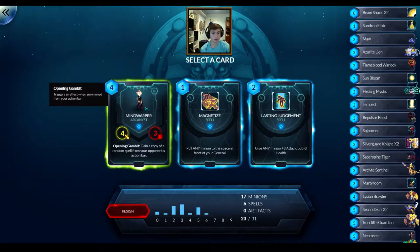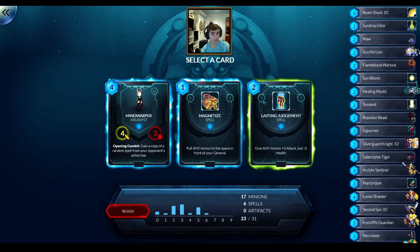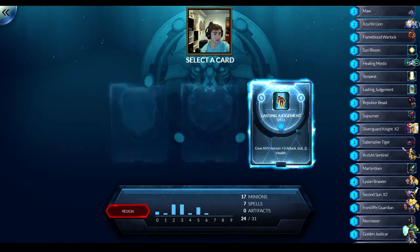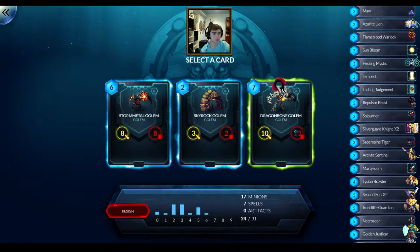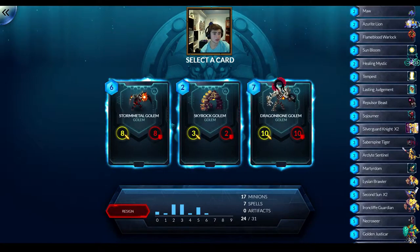Here's a 4 drop - Mind Warper, opening gambit gain around a spell, it's kind of cool. Or do I take the removal in Lasting Judgment? Probably rather have the removal at this point, I have a lot of creatures so far. Well we're just going to go with a lot of big golems I think. Dragon Mom for 7 is better than Storm Metal for 6, I think.